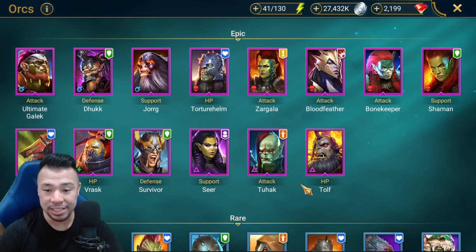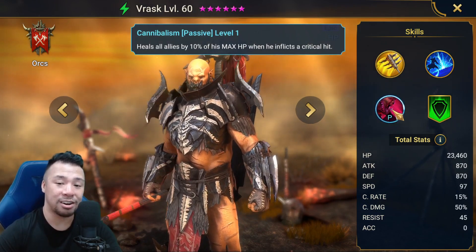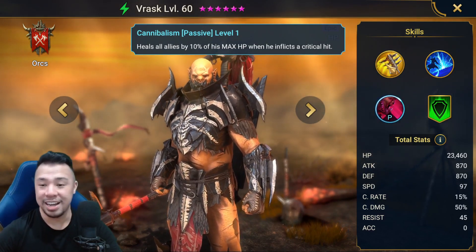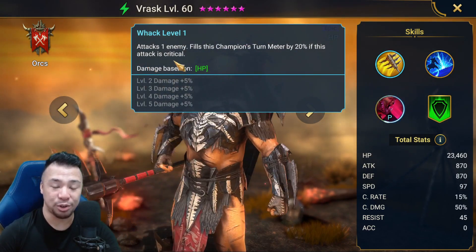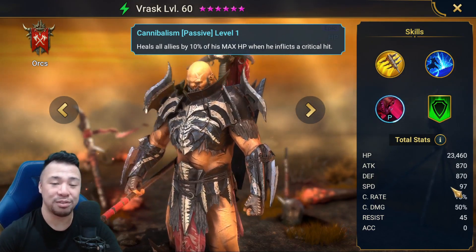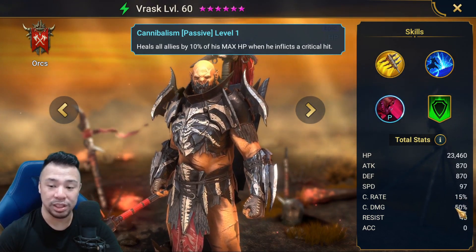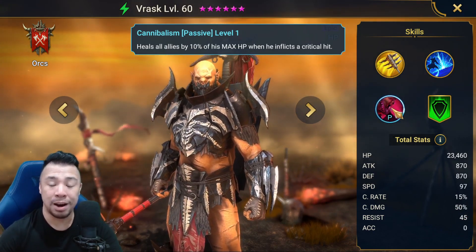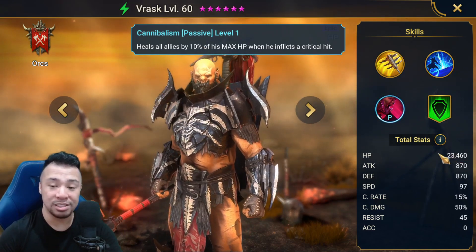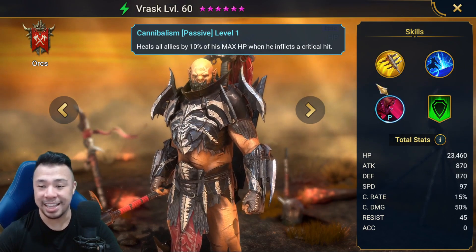Let's look at another champion to illustrate this: Vrask from the Orcs. His passive heals all allies by 10% of his max HP whenever he inflicts a critical hit, but he is more of a healer. His A1 fills this champion's turn meter by 20% if the attack is critical, so you do need to build him with 100% crit rate. However, he does not hit hard, so instead of crit damage, just pump his HP as high as possible — if you have 100,000 HP on Vrask, that is 10,000 HP healed each time he crits.